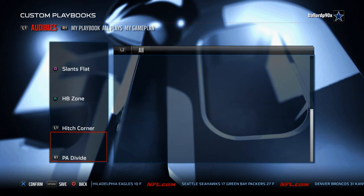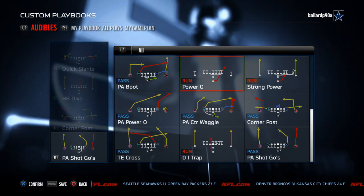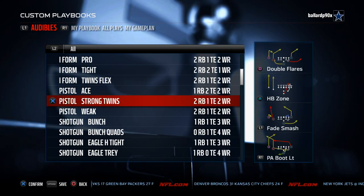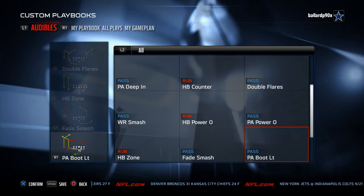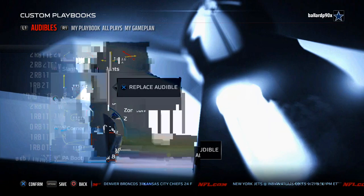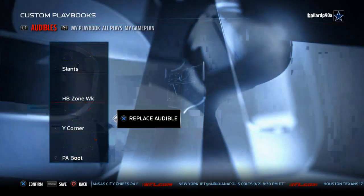Kansas City has Pistol Ace — still one of the better runs in the game with the Strong Power and Power O. It also has the 0-1 Trap and some nice passing plays. Pistol Strong Twins is a really good formation for running the ball with a triple option and inside zone split. The Pistol Weak has the Y Corner, which is a very nice quick passing play from the pistol.